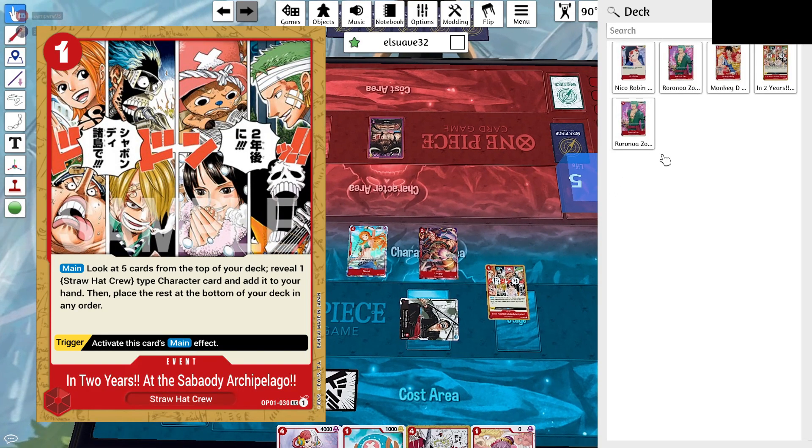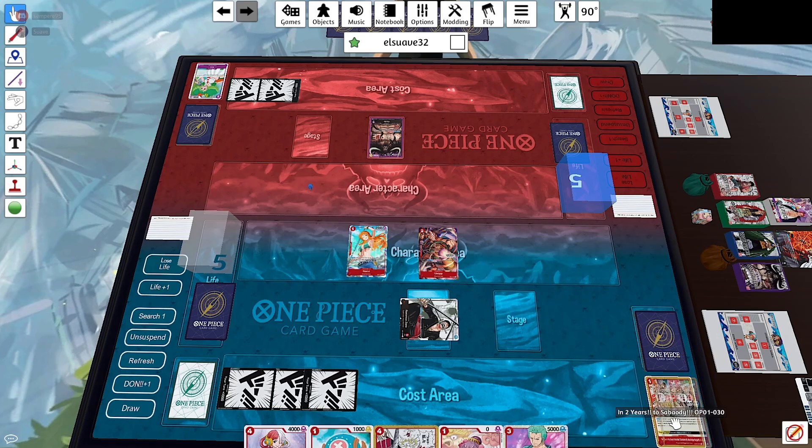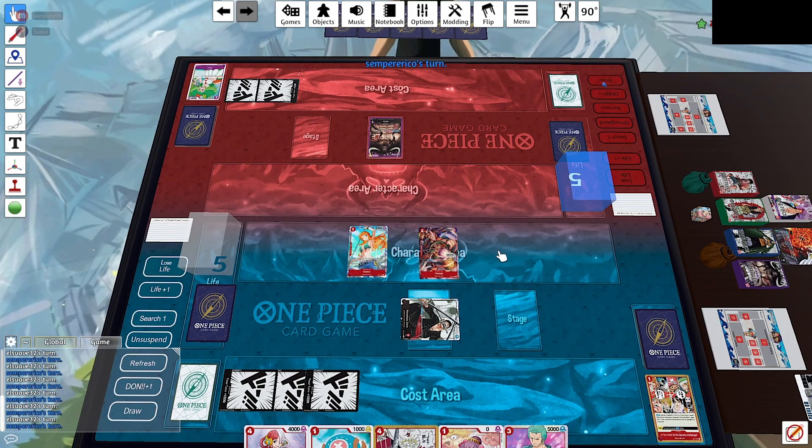Then we're going to play Usopp and Saboody. Saboody lets us look at the top five — we have 2 Zoro, a Robin, and a Luffy. We're going to pick up Zoro since he's going to be applying a lot of pressure, and we end our turn.